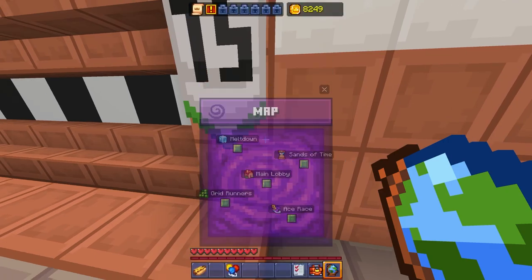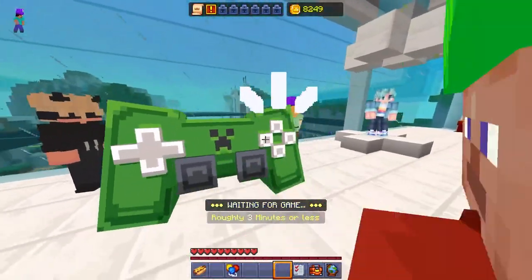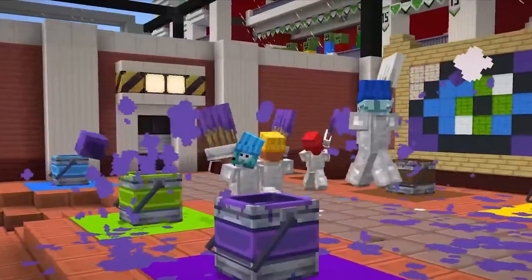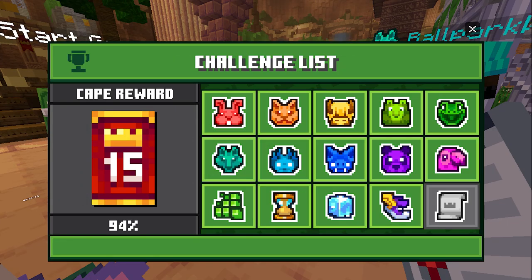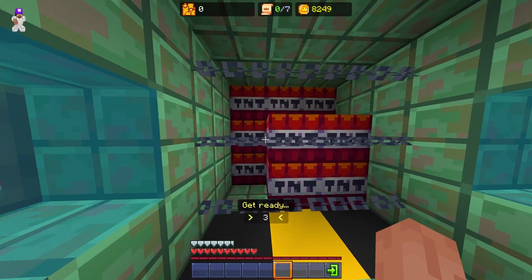The first minigame, and actually the easiest, is Gridrunners. Just click the controller and you will join the queue. In Gridrunners you can complete 4 of the 15 challenges: the Green Gecko, the Aqua Axolotl, the Purple Panda, and the Gridrunners challenge.